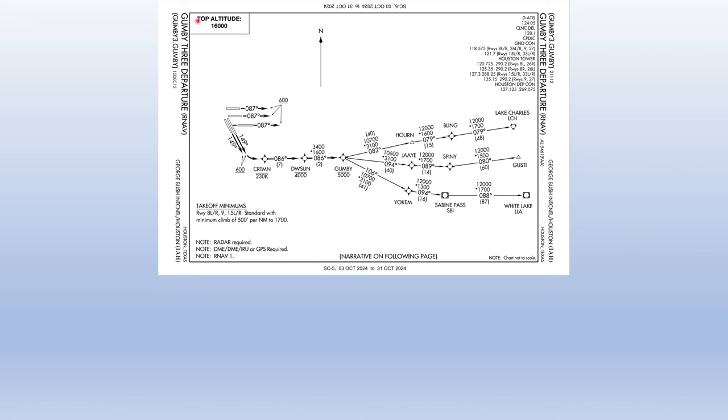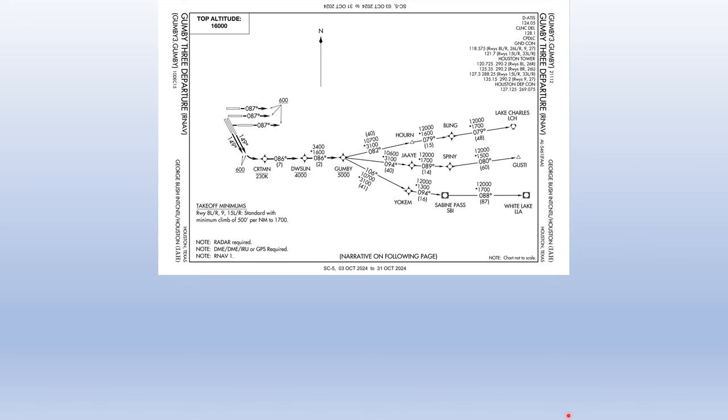The top altitude on this SID is 16,000 feet. Assuming we're flying an aircraft capable of the flight levels — say the Citation CJ-4 — the clearance would be: 'Citation 520 Alpha Hotel, cleared to Pine Bluff via the Gumby 3 departure, Lake Charles transition.' Then they give us the departure frequency and squawk.